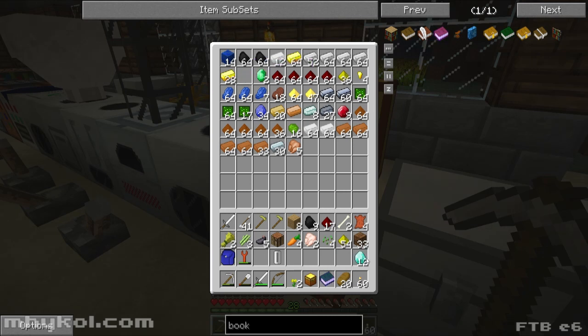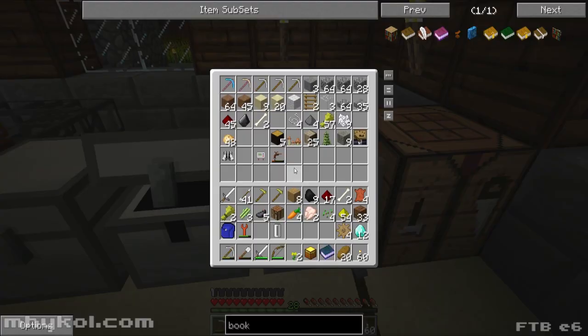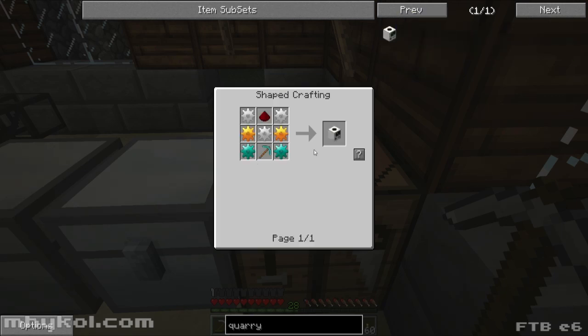By the way, I have diamonds! So we are going to finally make a quarry and start one in that world and see how it goes. I'm gonna take my gears — let's see what else do I need to make this. I need to make a diamond pickaxe, unless something else will work. First I need to make a quarry, so first I need three iron gears.